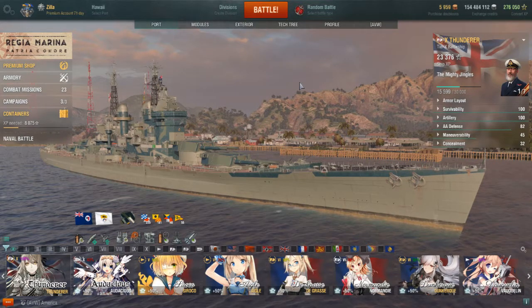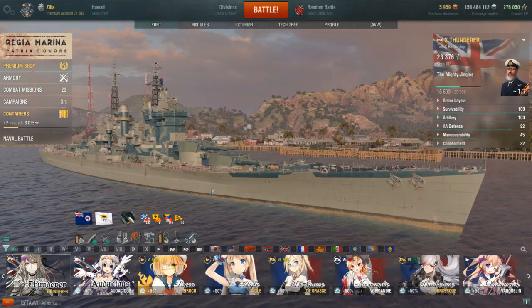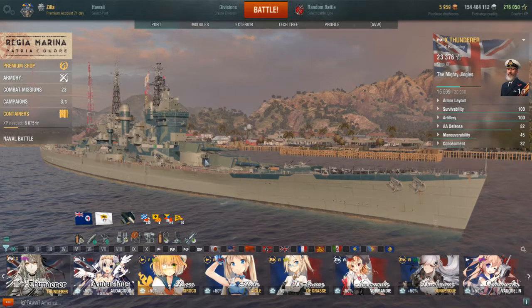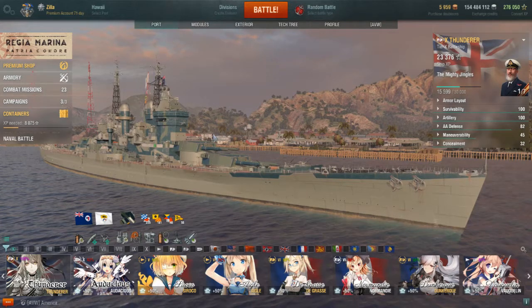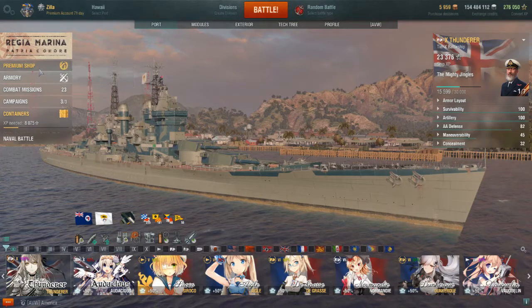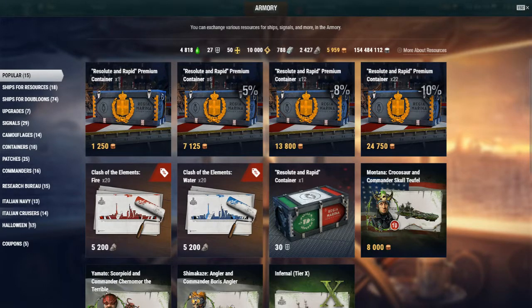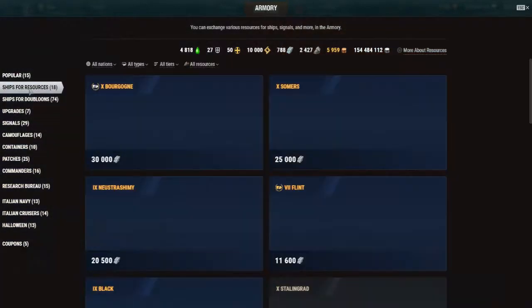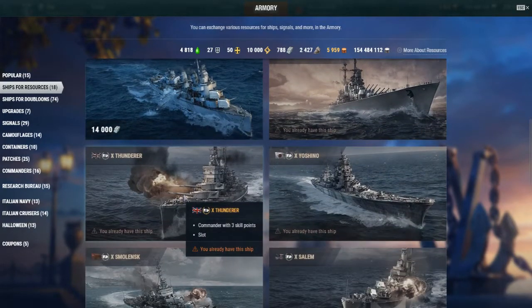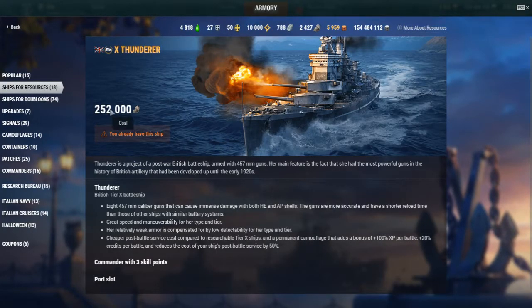Hello ladies and gentlemen, boys and girls, children of all ages — this is the Great and Powerful Zilla, and today I am going to talk about this ship right here. This is the HMS Thunderer. This ship can be obtained with coal through the armory. Ships for resources, and the Thunderer costs 252,000 coal without a coupon.